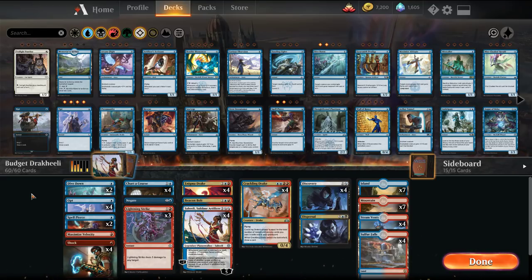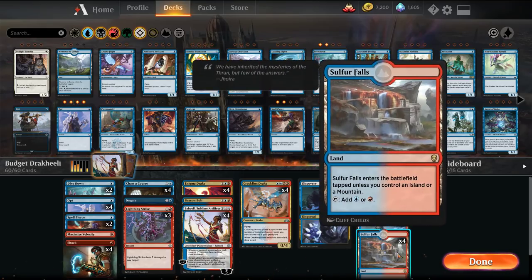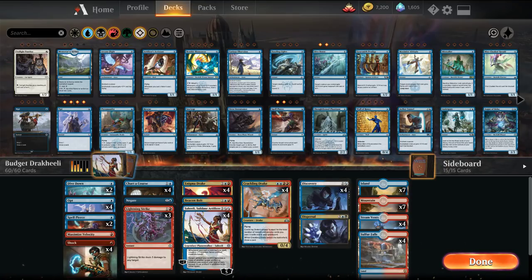We're going to be starting off with an ultra budget, so completely commons and uncommons only in both the main board and the side board, with exception of the mana base, where we have four shock lands and four dual lands — the check lands or buddy lands as they're usually referred to. It's important to have a good mana base, especially when demoing the deck, but in a pinch you can just play guild gates or the tap lands.